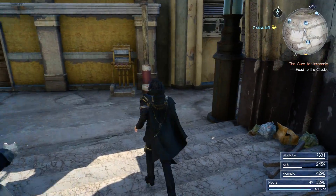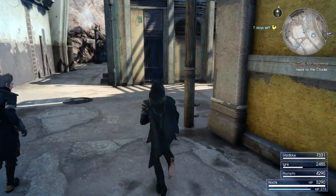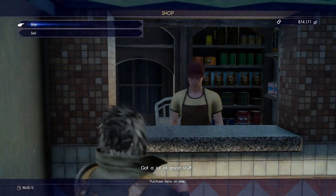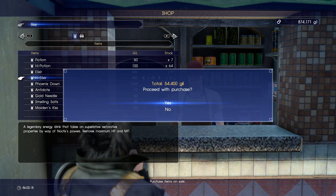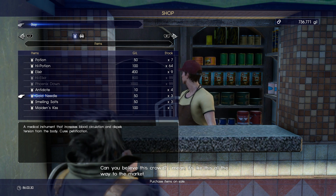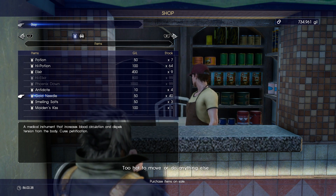I'm going to come down here to this shop and buy some potions and stuff I might need. I'll buy way more than I need because I've got plenty of money. We'll just max out our high elixirs and Phoenix Downs. And we could get some gold needles — it's a bit overkill, we don't need to go to 99 on those. We'll just get 40.